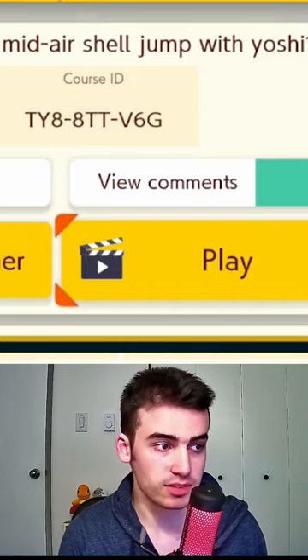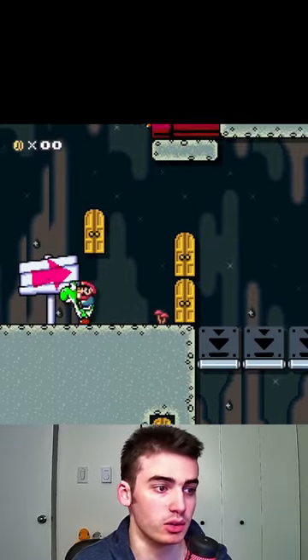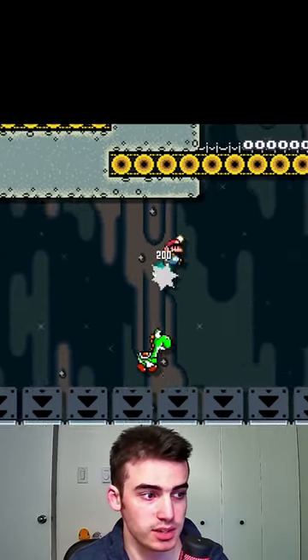I got a comment on my last video asking me if I knew how to do a mid-air shell jump with Yoshi. I always want to learn new tricks, so I played the level. This level doesn't actually want you to do a mid-air with Yoshi — it's just a slow spit.